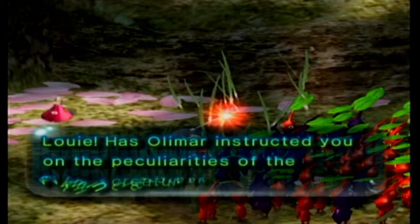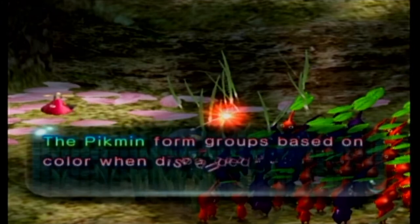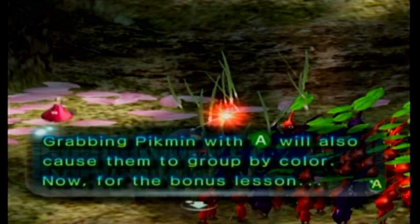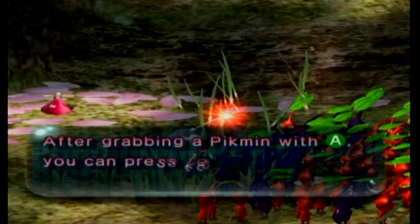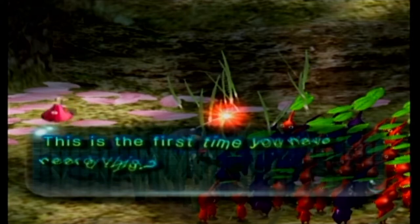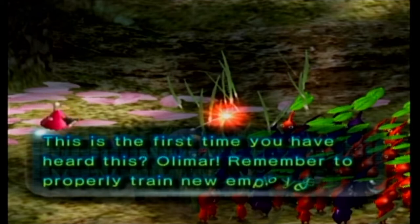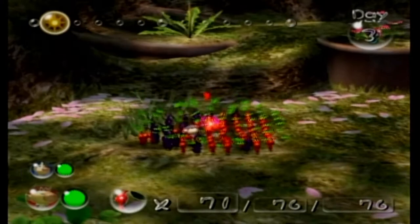Louie, has Olimar instructed you on the peculiarities of these Pikmin creatures? The Pikmin form groups based on color when dismissed with X. Grabbing Pikmin with A will also move them to group by color. After grabbing a Pikmin with A, you can press left or right on the D-pad to swap it to another color. Olimar, remember to properly train new employees — I didn't even know Louie was a new employee until I got back, and then you immediately made me leave. I just wanted to go to Didney Whirl.